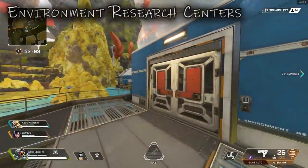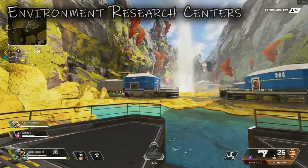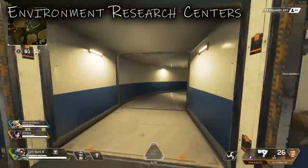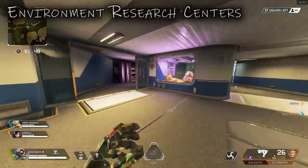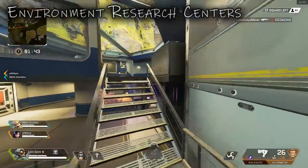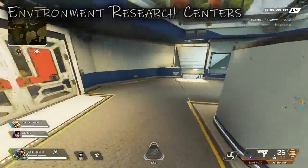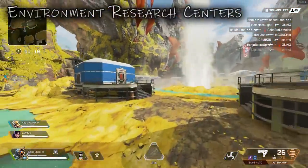We're going to start off at the geyser because we have every type of these environment research facilities. To be honest, these do not have a lot of hiding spaces — this style of location probably has the least out of all of them. As you can see, there's barely any nooks or crannies or anything you can really get in or hide on top of. So in terms of this little area, there's nothing.